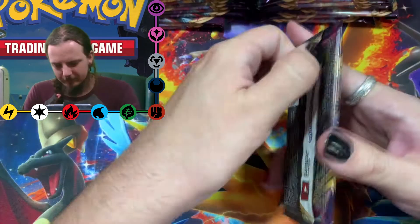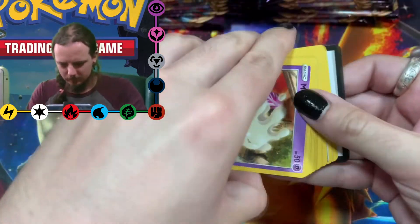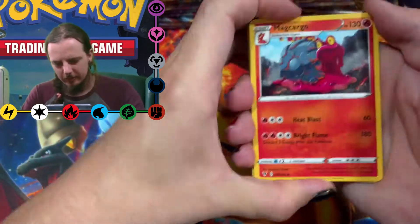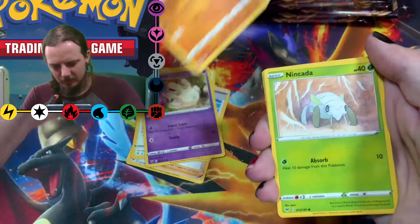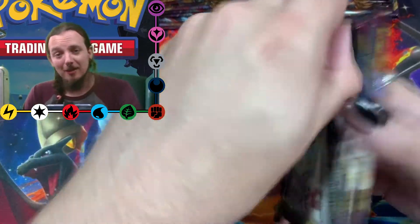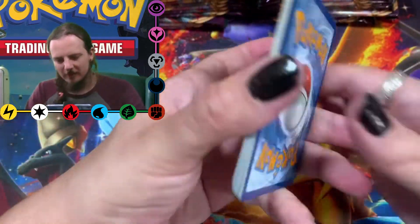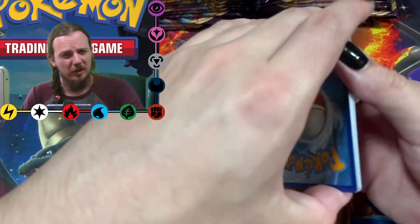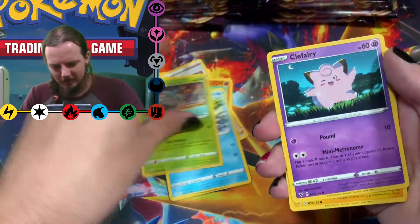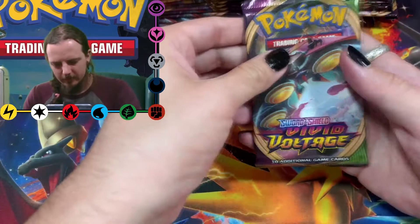Nessa deserves one of those. Code card, one two three to the front, energy. We've got Magcargo, there's the other Nessa, Wooper in his little bath, Whismur crying, Chatot, and a Donphan. I love opening booster boxes, I think it's super exciting. There's a lot of trash you have to pick up afterwards but it's totally worth it. Hopefully I get at least one Amazing Rare in this box. Reverse Flareon and I like Unrock.